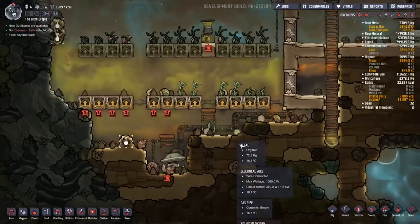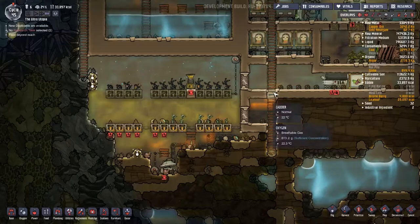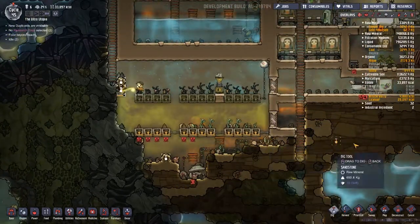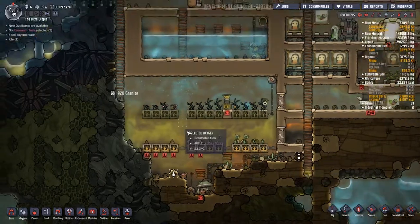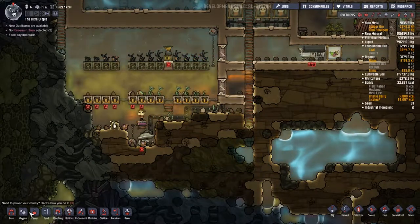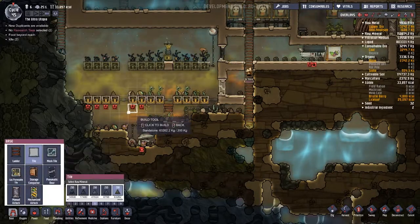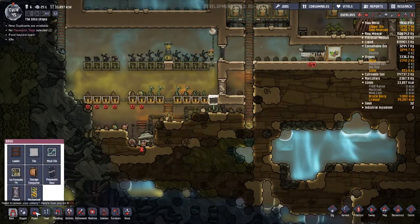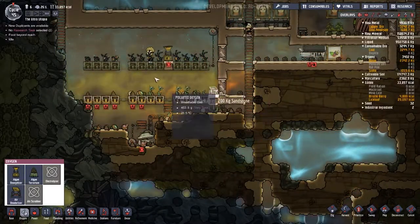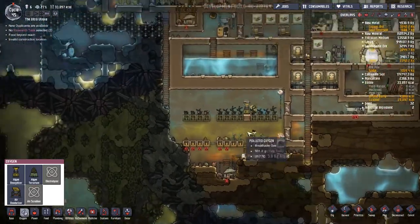Most of the problems reside down here. You can see we've got all this polluted oxygen and nasty natural gases. We've got some carbon dioxide up here that should be flowing down here. So what I'm going to do is open this area up to allow gases to flow. I'll put a tile right there and also get my deodorizer and pop that right there. That should deal with the polluted oxygen issue. So that's problem one.